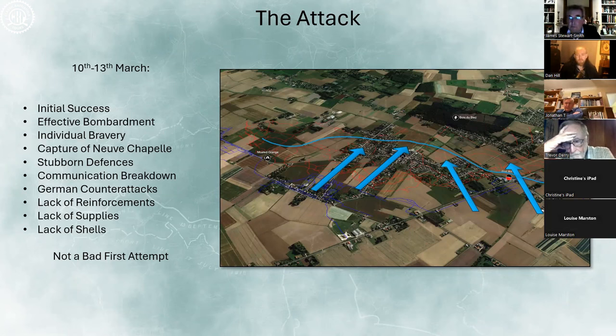At Neuve Chapelle, the German counterattack doesn't dislodge the British but checks their forward motion. The British settle and acknowledge they've captured a good bit of ground. Additional problems include reinforcements kept a couple of miles back to avoid shellfire and maintain surprise, but they're too far back and when needed get thrown into the wrong place at the wrong time. Supplies run short too. And then there's the infamous shell shortage — hardly any shells in the British Army in 1915, and of those that exist, a significant proportion don't detonate on impact.